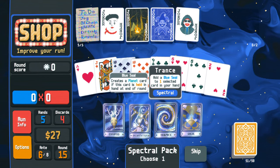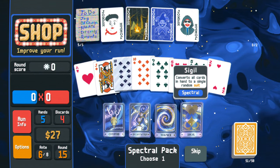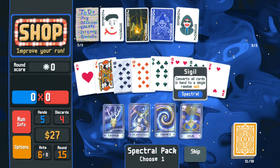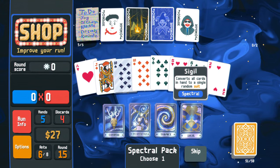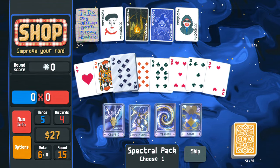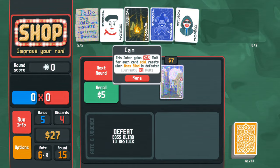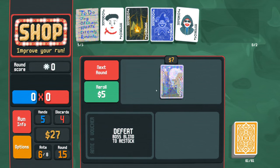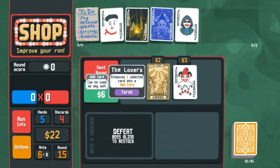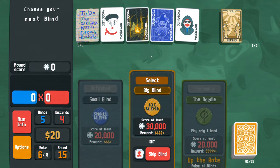You're always selling things to juice it up. I clicked skip instead of use - I am a freaking moron, very upset right now. 'Two copies of one selected card in your hand' - that is nice. 'Destroys one random card in your hand, adds four random enhanced number cards' - nice but random. 'Creates a planet card if held in hand at the end of the round' - a blue seal, bye bye. 'Converts all cards in hand to a single random suit' - we're not going for matching suits. I'll just get more steel tens - that's an excellent choice because of the mime.